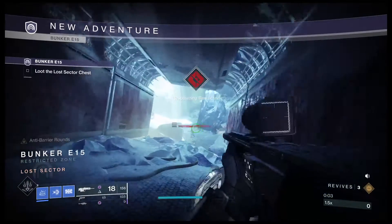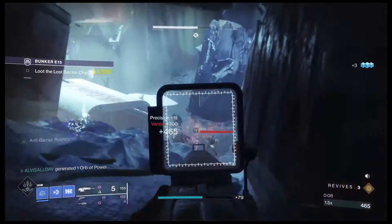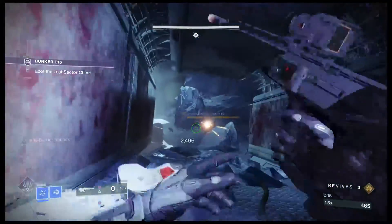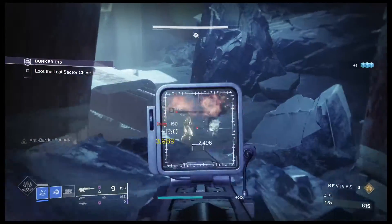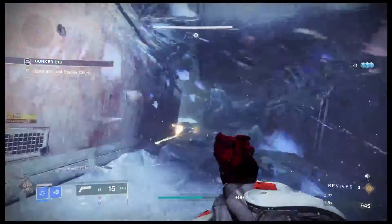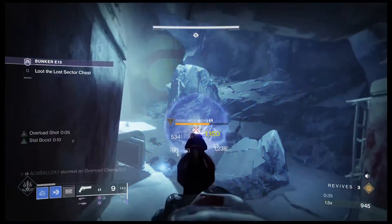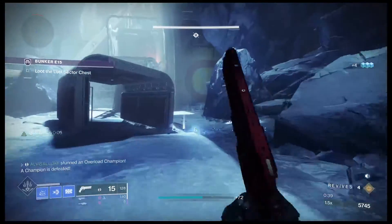As soon as you get in here, switch to your shotgun and start clearing all the little adds first. If they drop a grenade on it, don't take any damage. Since I killed them with my scout rifle, I got threats going, so my super is going up. Do that grenade press and switch to my hand cannon. Done — that was insanely easy right there.